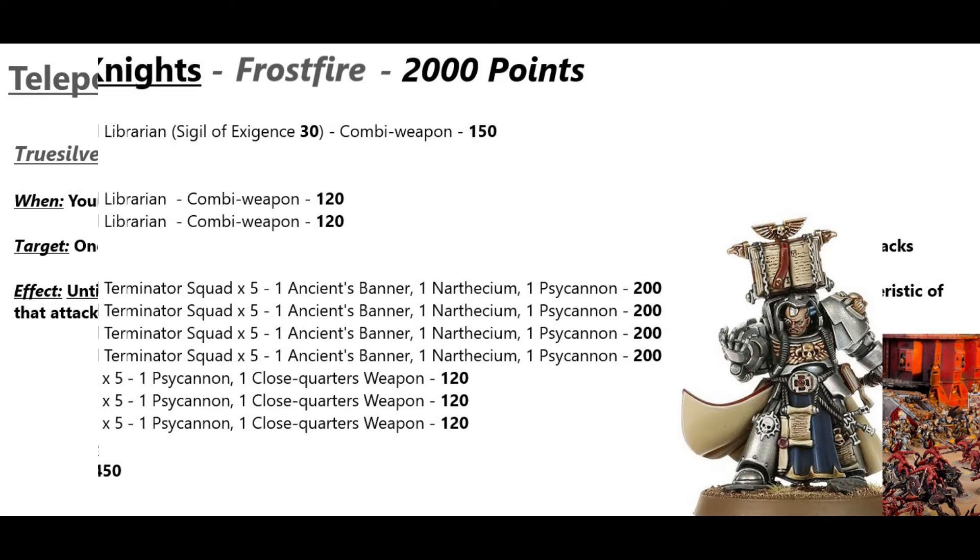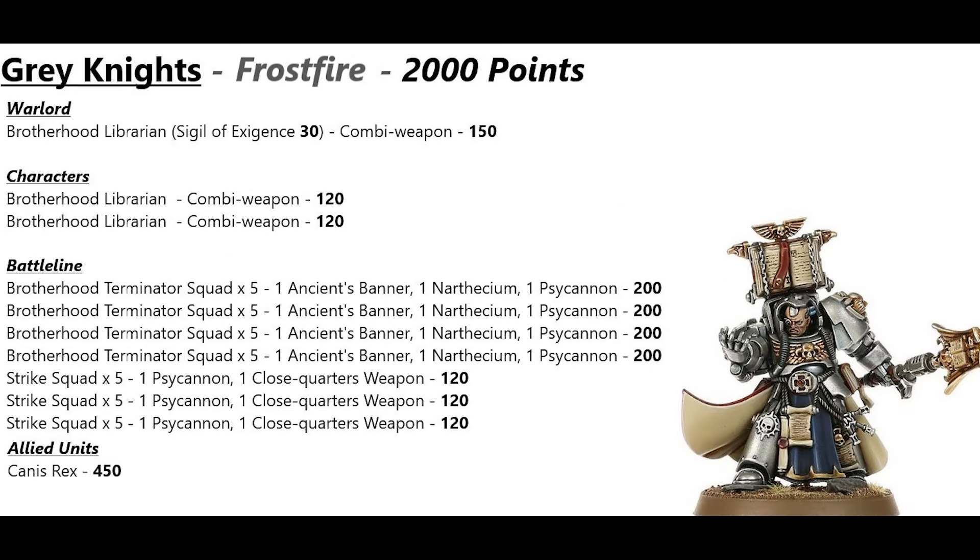On to the unit breakdown. The list is quite simple and easy to build other than Canis Rex — it comes to exactly 2,000 points. Our warlord is a Brotherhood Librarian with the Sigil of Exigence enhancement for 30 points and a combi weapon. There are two more Brotherhood Librarians with combi weapons and no enhancements, four five-man Terminator squads each with an ancient banner, Narthaseum, and Psy Cannon, three five-man Strike Squads each with one Psy Cannon and a close quarters weapon, and then our allied unit Canis Rex.